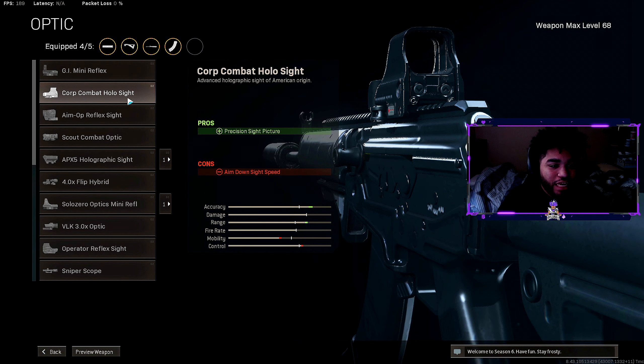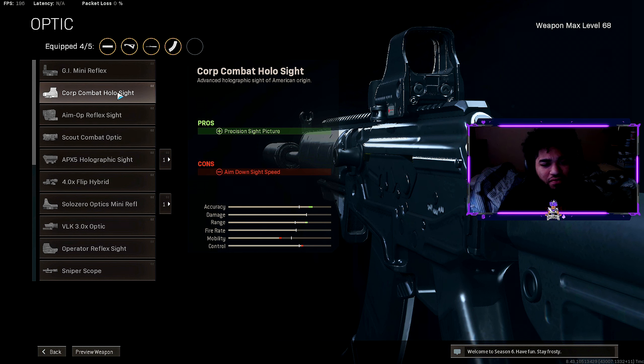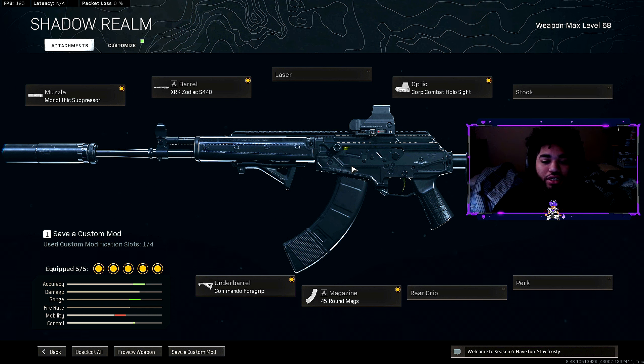The fifth and final attachment is completely optional. In this gameplay I was running the Holographic Sight, but you could also use the VLK Optic, which is more reliable for longer range gunfights since you can see further into the distance. If you're running Rebirth, go with the Holographic Sight, but on Verdansk, 100% go with the VLK 3.0 Optic. This is the best CR-56 AMAX class setup to use in Warzone.